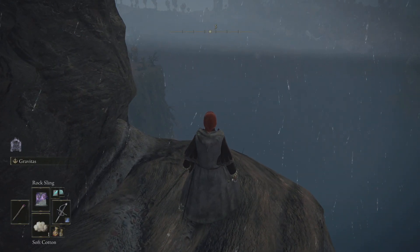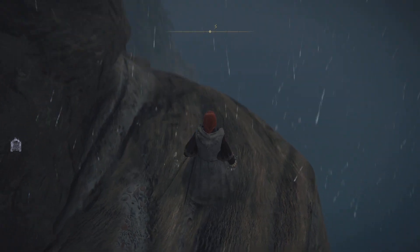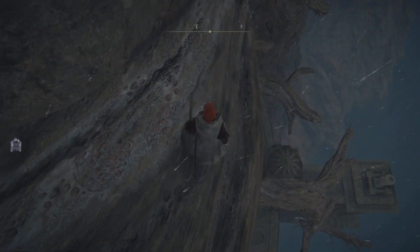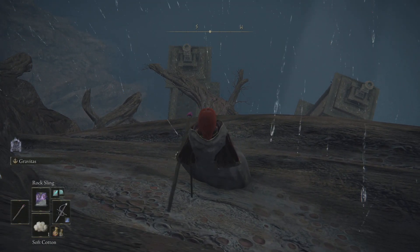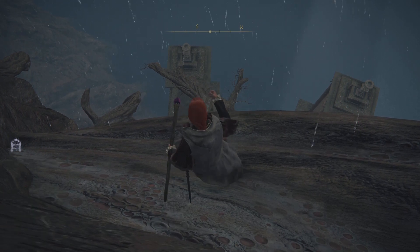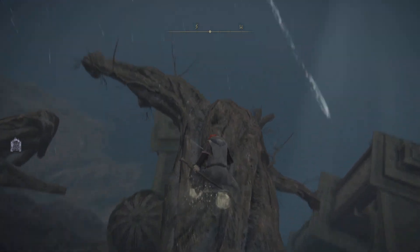Now, we picked up a single piece of soft cotton earlier, and this is likely to be a good place to use some of that. I don't quite know how much damage we take doing this. It could have been better to wait until we have the Silver Cat Talisman. But we're going to try doing it now anyway. If I fail, I fail, and we'll just come back later.